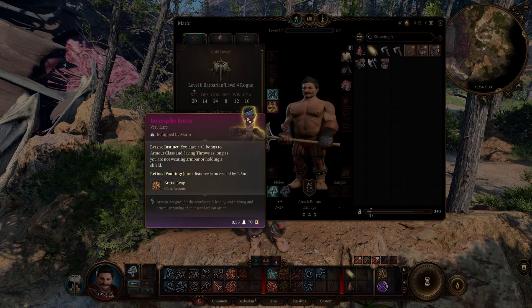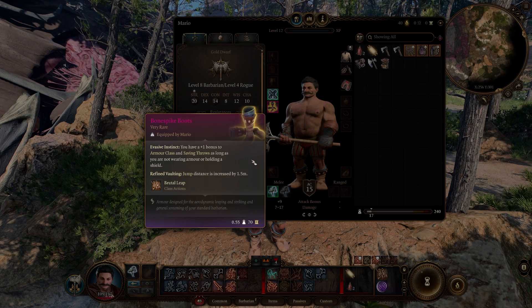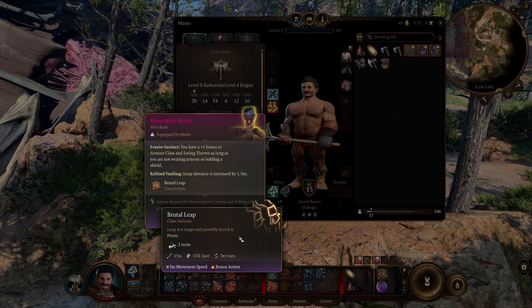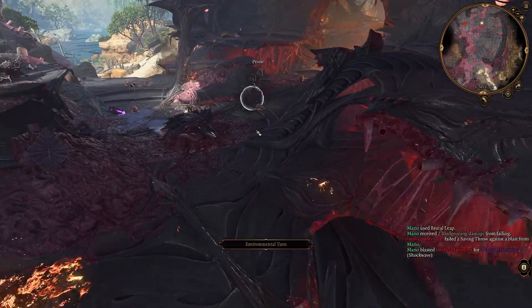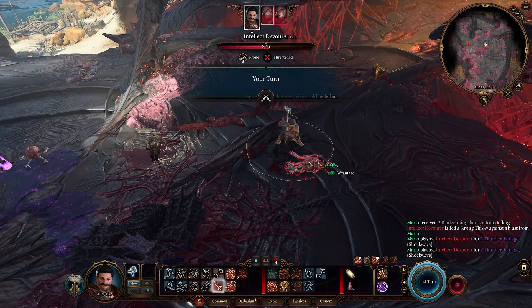The second item is the Bonespike Boots, which have two things. First, they give you a plus 1 bonus to armor class and saving throws as long as you are not wearing armor or holding a shield. But the second one, which is a little bit more important for this build, is the Brutal Leap — because if you leap at a target, you can possibly knock it prone. So if we jump on a target, first we deal thunder damage, second they may fall prone, and then we have advantage on our attack.